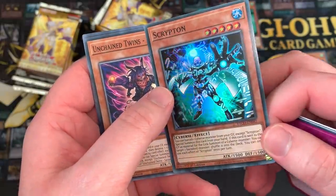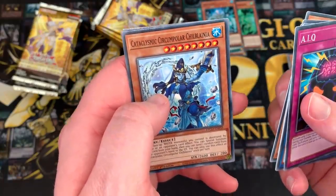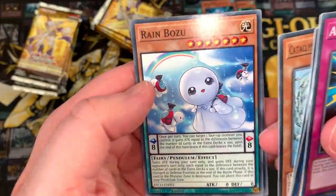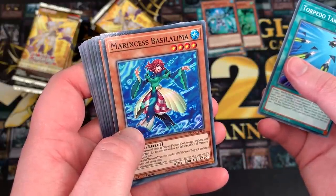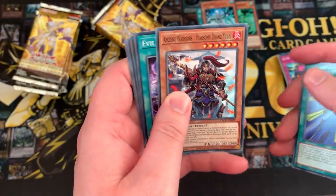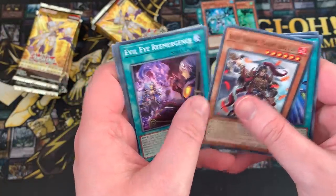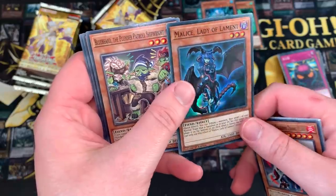Scripton — one of the TCG exclusives, I believe. Water Cyber cards, very interesting. Serama, Cataclysmic Circumpolar Chilblania, Rain Bozu — little raindrops with jetpacks? Torpedo Takedown, Princess Bazalalima, and Ancient Warriors Fearsome Zhang Yuan. I'm actually really excited for all the Ancient Warriors stuff — I really enjoy playing the deck even though it's not amazing right now. We still need to get the Link and other good cards in Rise of the Duelist. There are some good Ancient Warriors cards in this set.